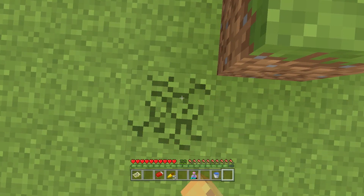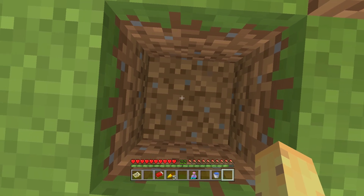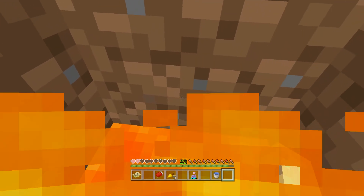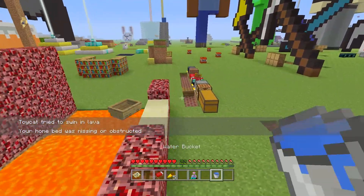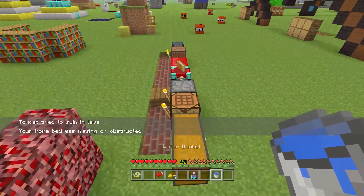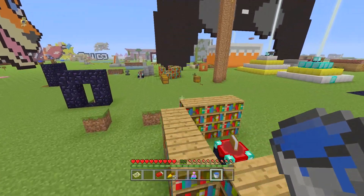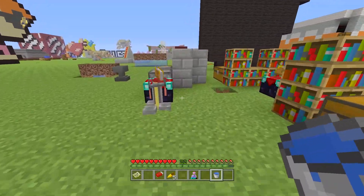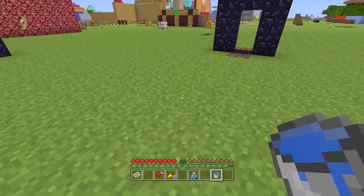Noob mistake number three is digging straight down. You should only dig down if you're willing to deal with lava potentially under every single block. You need to be ready for lava under any dirt block, because lava kills you extremely fast and armor won't help much — you'd need a water bucket to save you, and even then it's risky. Also, notice my bed was obstructed — that's an after-effect of noob mistake number two, so don't do either together or you get double the pain.